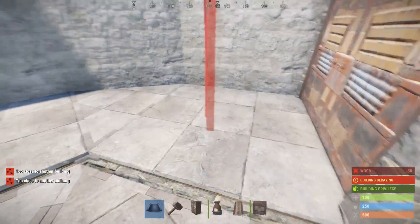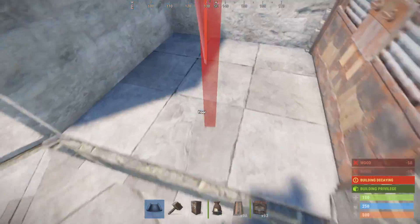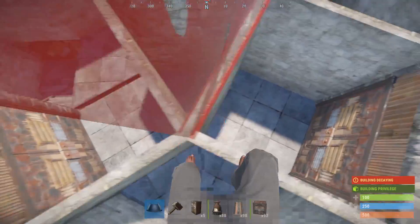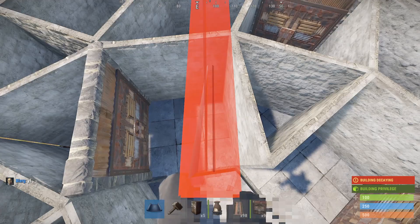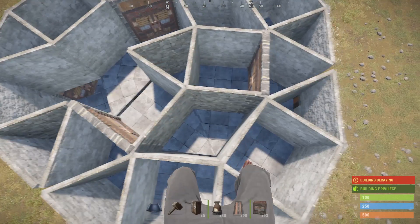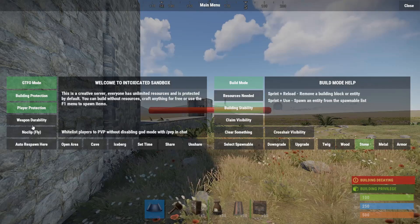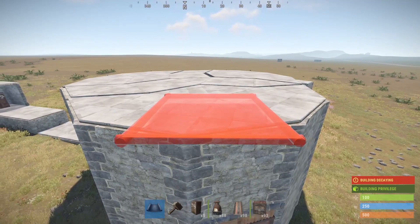If you're a solo or duo, only have these two foundations as loot rooms — these are the most protected spots in the entire base. If you're not a huge clan, put loot rooms on the square foundations off the middle triangle. If you're a big clan you'll need way more space, so the second floor is the loot room floor. Duos and trios will probably also need a third floor depending on whether you use honeycomb or make a big second floor loot room.